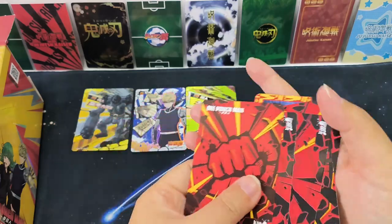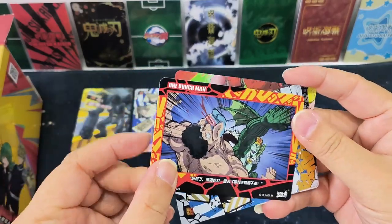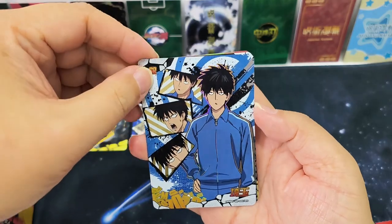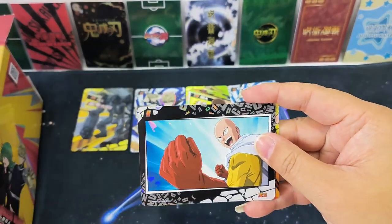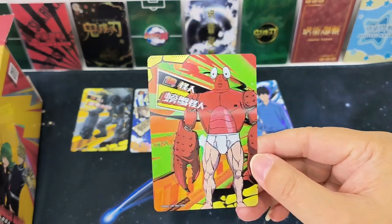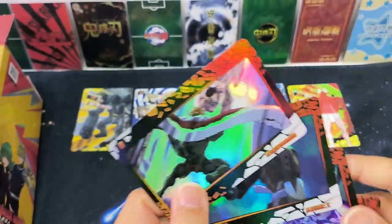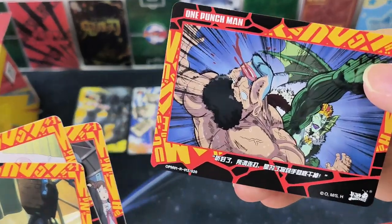Looking at all the cards, the R card has two sides. Let's take a look at the R card — Saitama with hair! This is Saitama before he became invincible, when he still had hair. N card. HR card — the crack monster. HR cards are all billions. After opening a few packs, I just realized some of the R cards are actually double-sided — like a story from the comics, the back and front are connected.